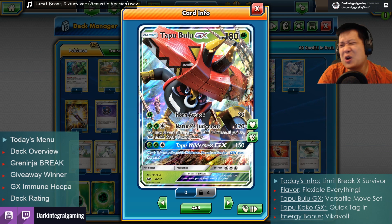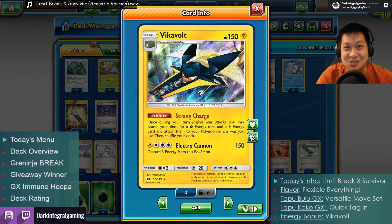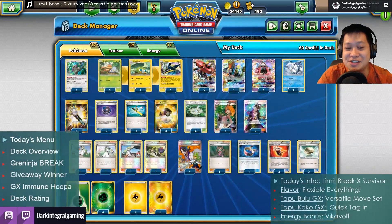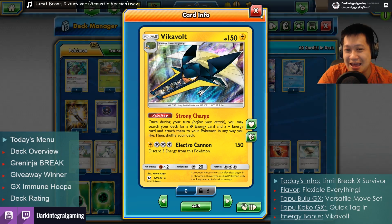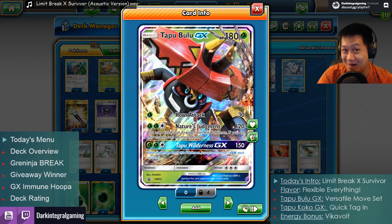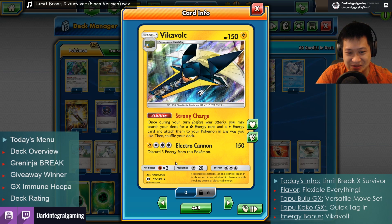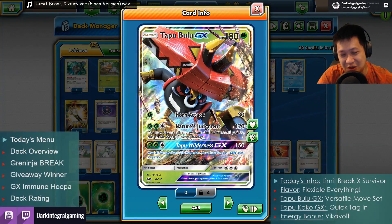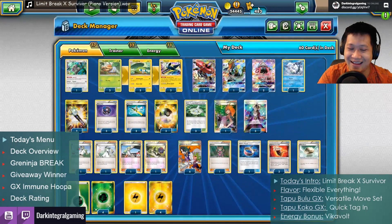Now, how do you get these three energies up very quickly? Instantly charged. We're going to use Vikavolt right here, who is a Lemon Lime Dispenser. Strong Charge — search your deck for a Grass Energy and a Lightning Energy, one of each, lemon and lime, and put it onto any of your Pokemon any way you like. It so happens that this last attack can be a Lightning Energy. So you can instantly charge a Bulu in one turn as long as your Lemon Lime Dispenser — Vikavolt — is up. He can also fight, except his attack is not good; discard all your energies just to get 150? No, you want the 180 from Bulu. So Bulu is your real attacker. Vikavolt only has to fight when there's that Hoopa coming at you at the end.